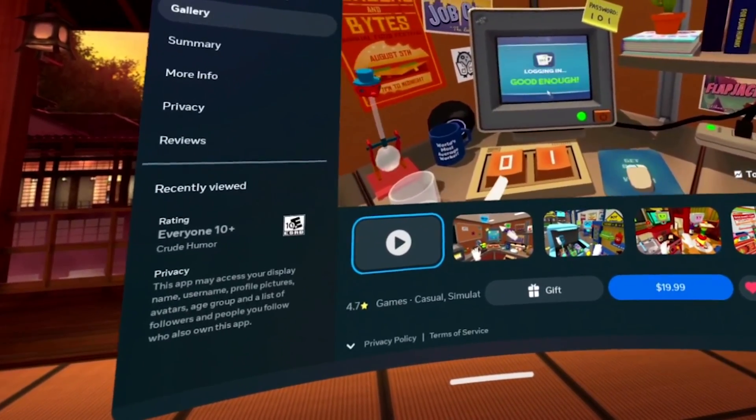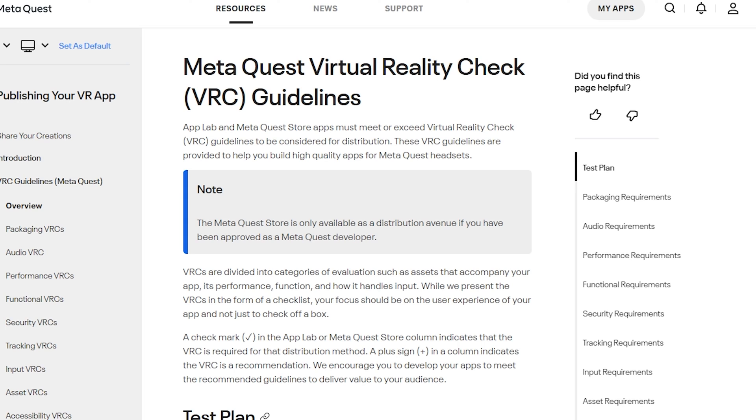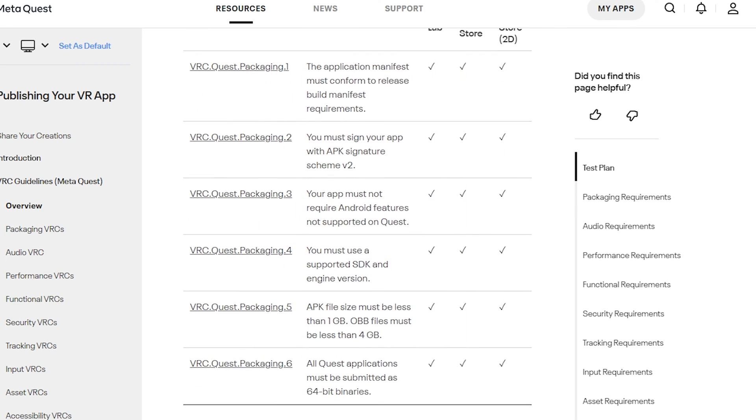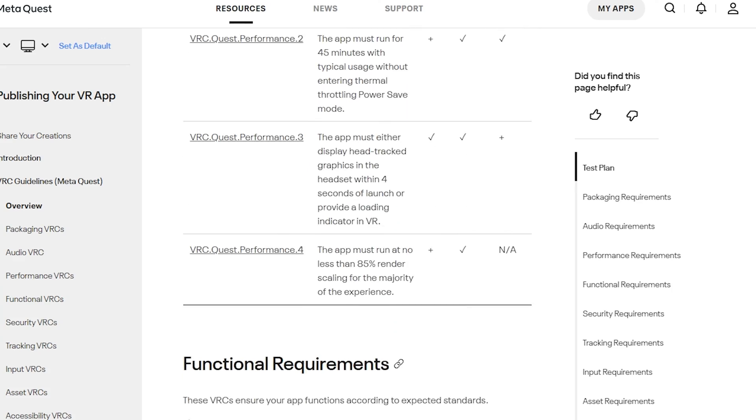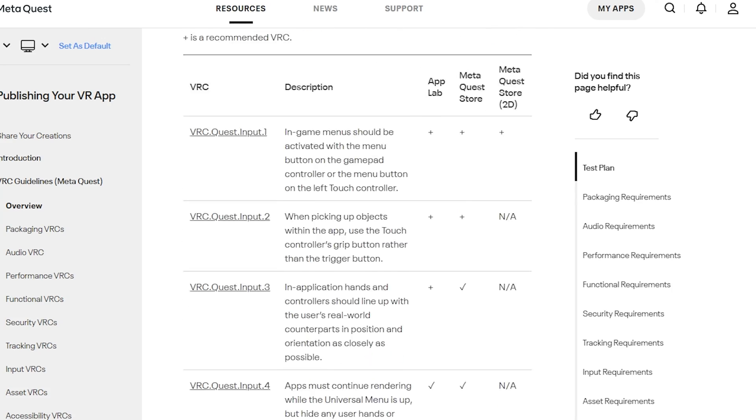The requirements to submit to the Meta Store are pretty similar to App Lab. A lot of the requirements you'll already have overcome when you've submitted to App Lab, but the Meta Store does sprinkle in a few additional ones just to make sure it is of top quality to be displayed on their store.